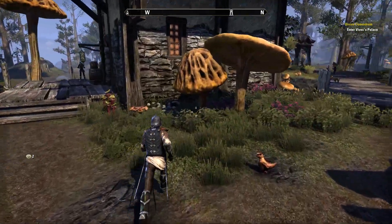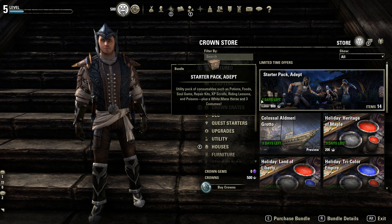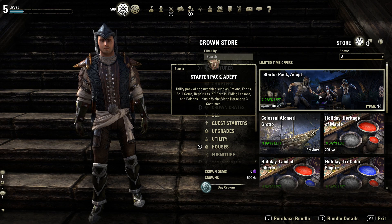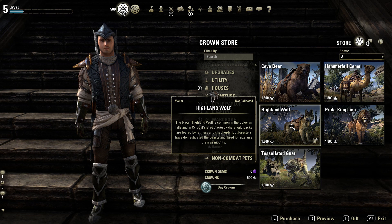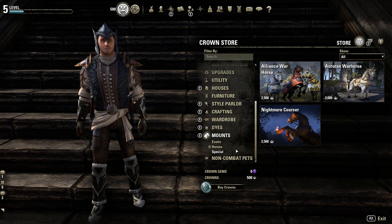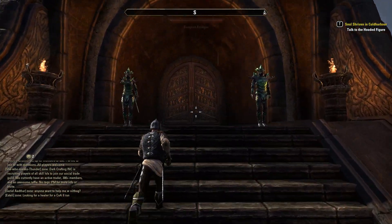Now we have to enter Vivec's palace. I'm guessing this is the cash shop — the Crown Store. It says I have 500 crowns. There's some holiday items. The Starter Pack has consumables like potions, foods, some XP scrolls to help you level faster. Mounts — there's camels, wolves, lion, bears, horses, a white mare. In the Special section we get to see some super crazy mounts. Non-combat pets too. It doesn't seem like there's any pay-to-win elements, except maybe you level a little bit faster.